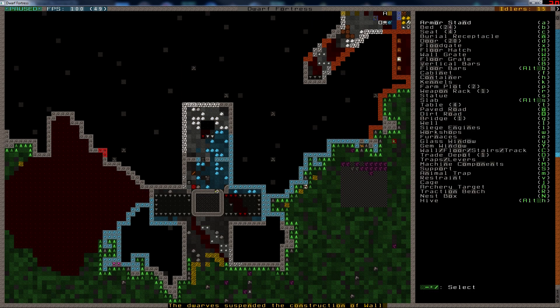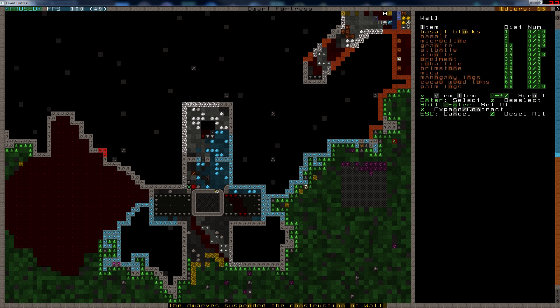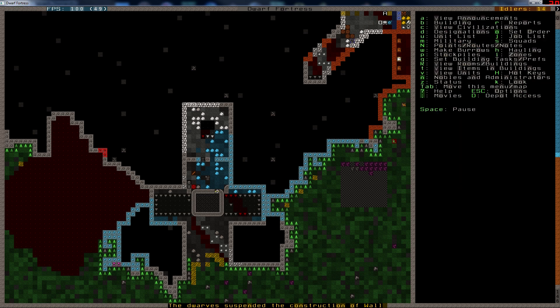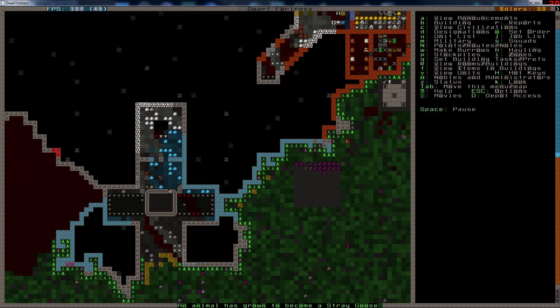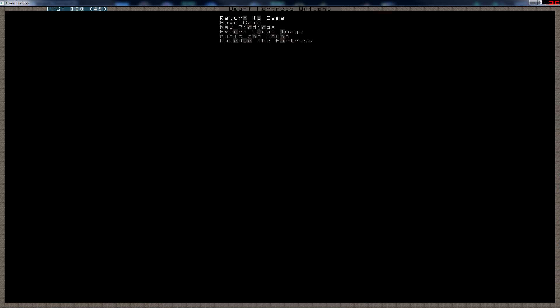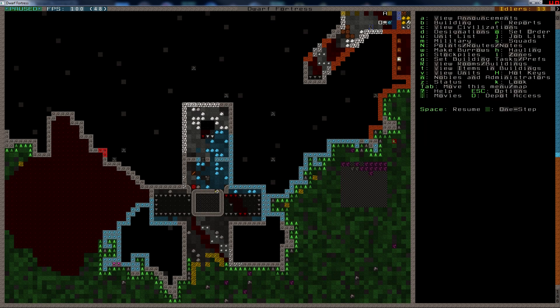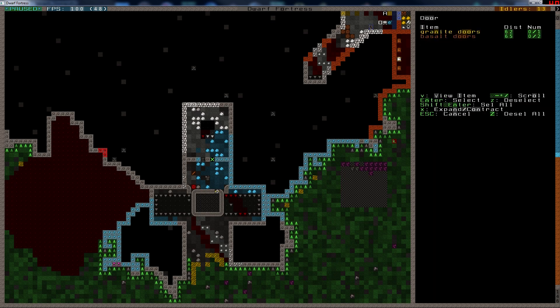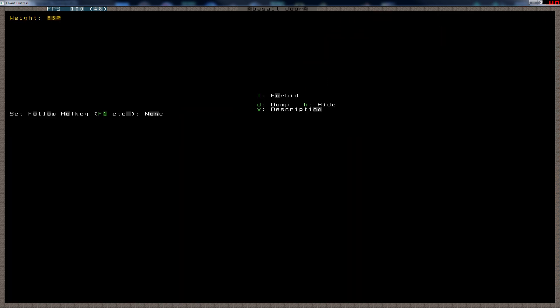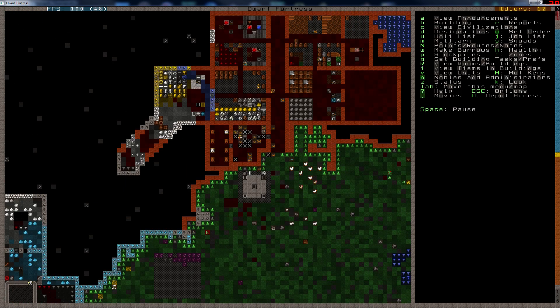I'm going to have to cancel that one and build another wall from a basalt block that I have very close. Maybe that will work. There we go, perfect. That door that we made was a masterful door. And that one is a masterful door, perfect. Now we have two masterful doors.